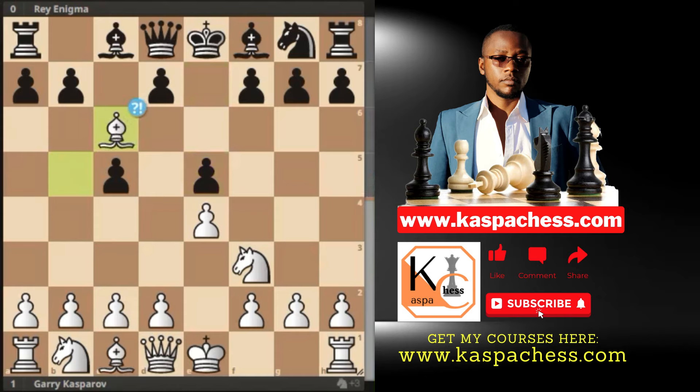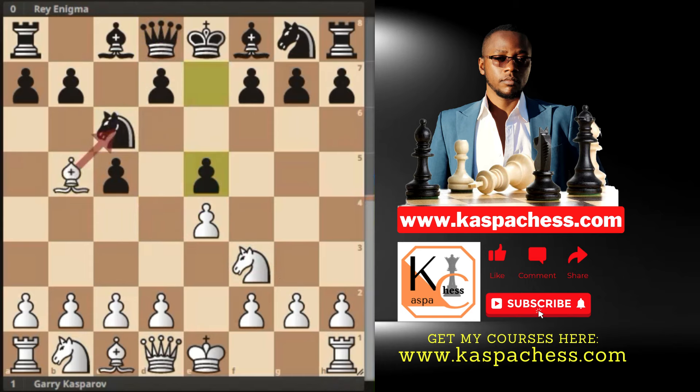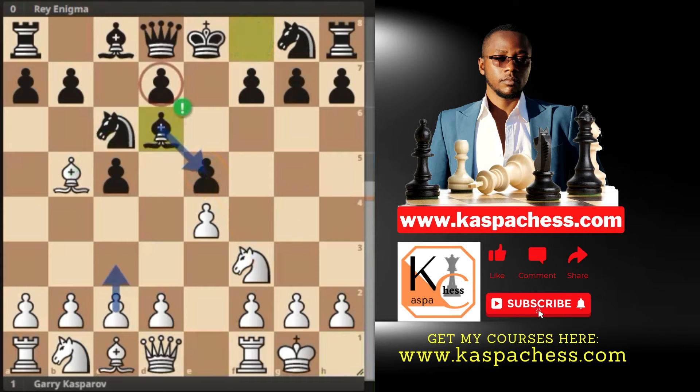If bishop takes d6, white can simply castle short and continue — that's the basic idea of the Rosolimo attack. Enigma played pawn to e5, playing normally. Bishop takes c6 here is not a great choice because black can take with the d-pawn and if knight takes e5 tries to win a pawn, queen d4 wins it back with tempo — the same tactical shot seen in the Ruy Lopez. After pawn to e5, Kasparov simply castled short. If black plays a careless move like a6, white can safely take on c6 and win a free pawn on e5.